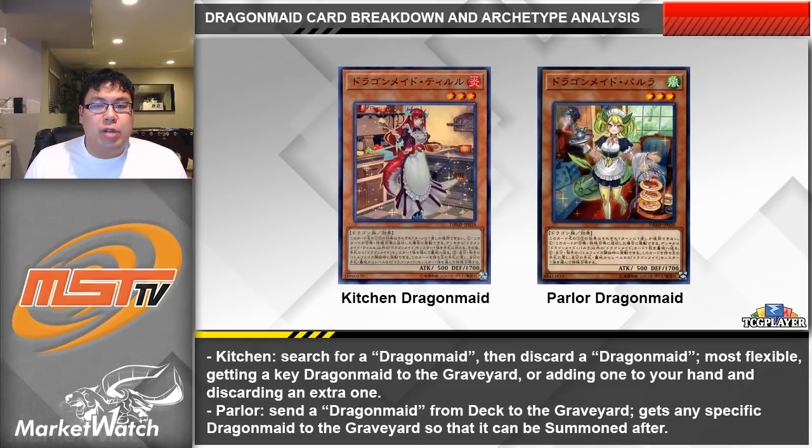The other level 3 Dragon Maid is Parlor, which allows you to send a Dragon Maid card from your deck to the graveyard. The card you dump depends on what you have access to in your hand and graveyard. You can dump a dragon monster in order to tag into it, dump a human form if you want to revive something, or even dump the fusion spell because it can be added back to your hand after. In my opinion both Kitchen and Parlor are cards you're going to want to run three copies of, as they're really key cards that allow the deck's engine to get going.